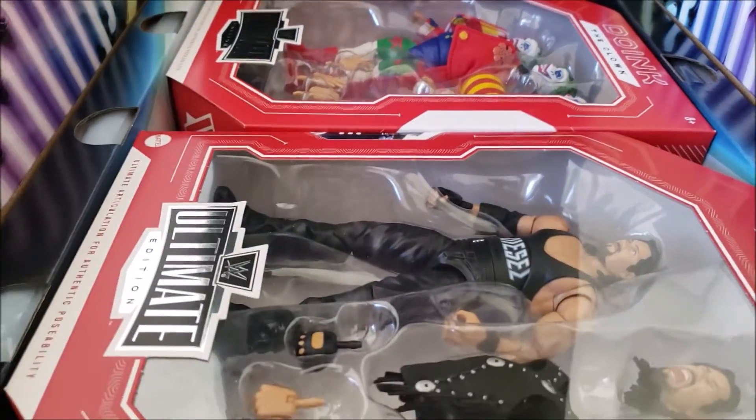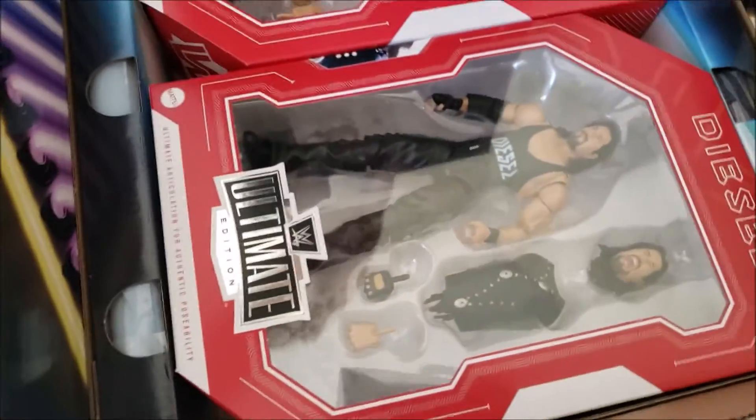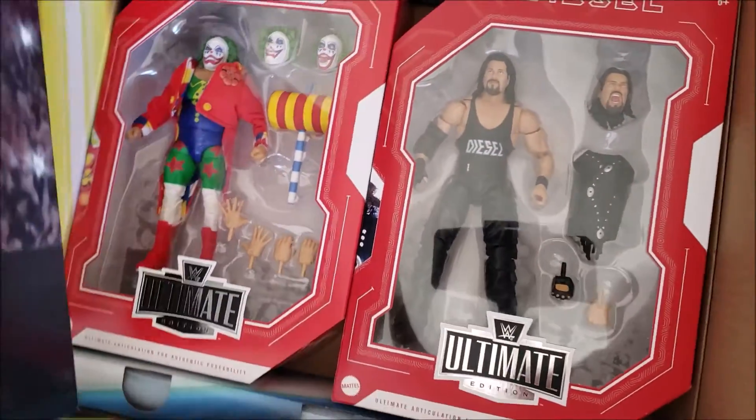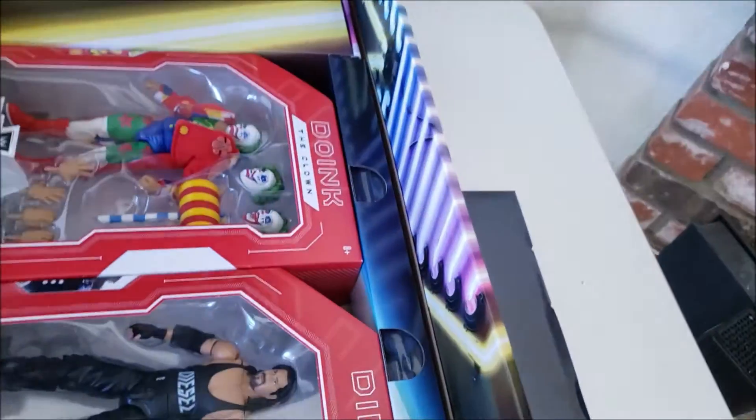Here we got the figures — you got Doink and Diesel. Nice touch right here, you got the crowd that you want to put around your arena. Got some more stuff in here — accessories. We'll see what's in there in a little bit.